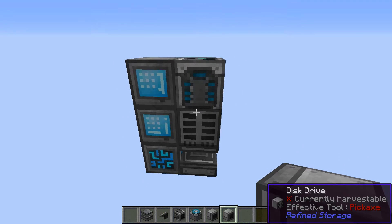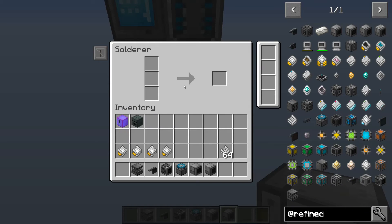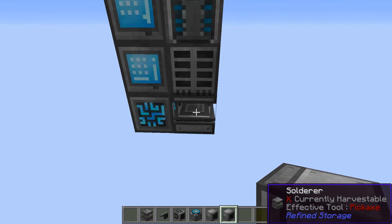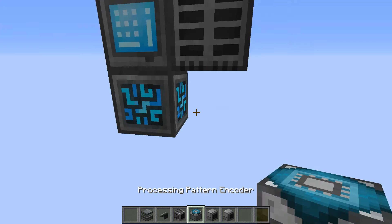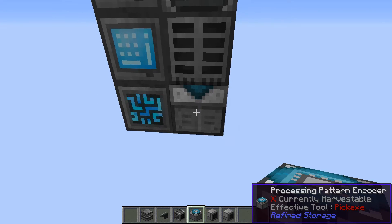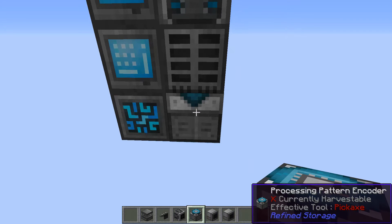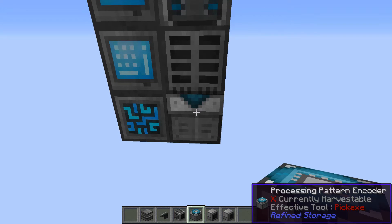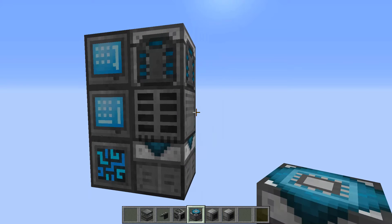But what about automating a machine like this solderer? By now you've made all sorts of bits and stuff out of this, and it takes a bunch of work because you keep putting stuff in place and waiting for it. It's so much nicer to automate that. So for that we're going to put the processing pattern encoder in its place. This is for making patterns for stuff that requires a machine as opposed to a crafting bench.